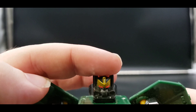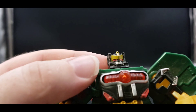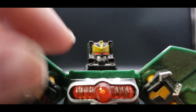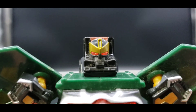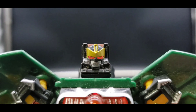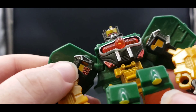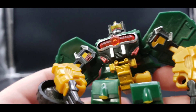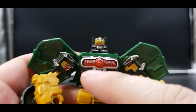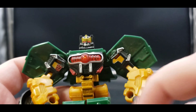Let's change him to his robot mode. First thing we want to do is bring these down, then pop open the doors and swing them out. We're going to swing the arms out, untab from the roof here, and swing all this down and separate it. Then we want to swing out the toes, bring the arms down just a bit, and bring out the head. And there is Overhaul in his robot mode.